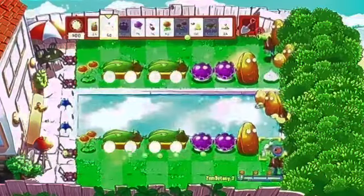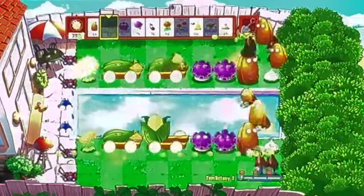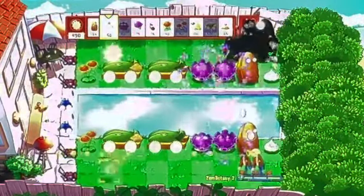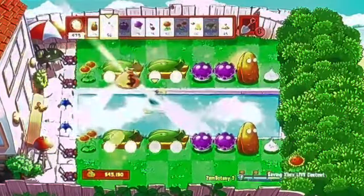Now for the Tallnut Zombies and other tough things like that, just shoot them with a Cob Cannon. That's why I placed them there so that nothing bad happens. And just like that, we won.